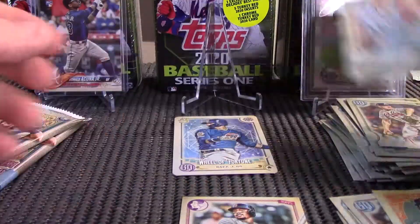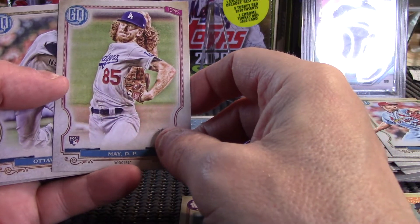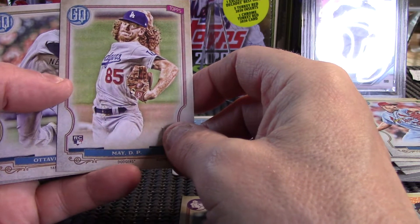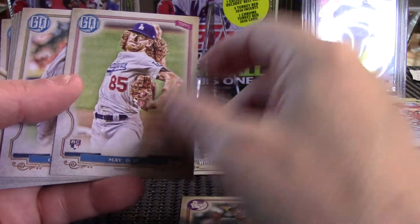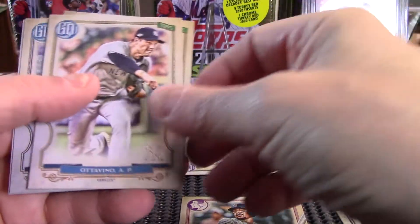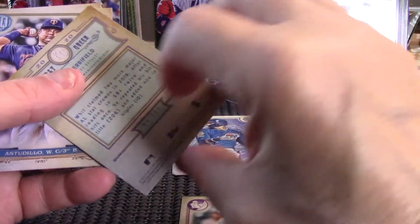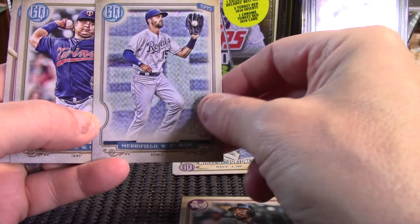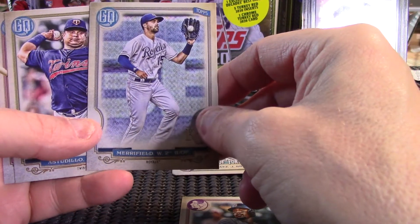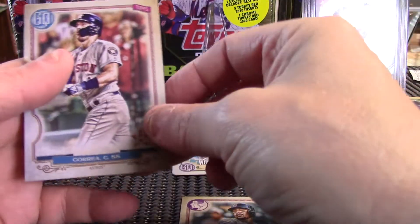That's probably going to be the better card out of this break today. The main reason I'm doing a video of it is just so I can talk to you guys, but it's more fun to do this with other people and you never know — pull something good for everybody to see. We got Dustin May rookie — that's another rookie I've gotten many of this year. Something looks a little different with that but I think it's just the background. There's the Tortuga and there's Carlos Correa.